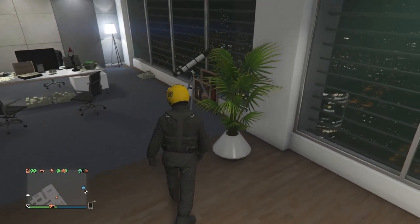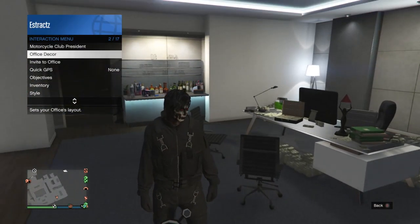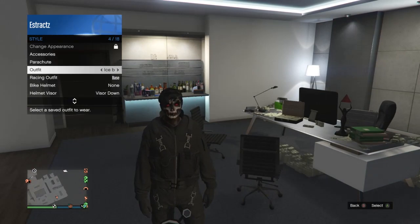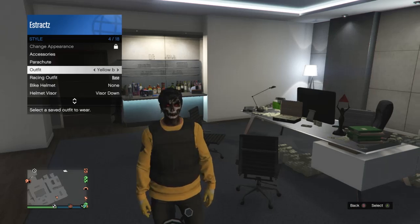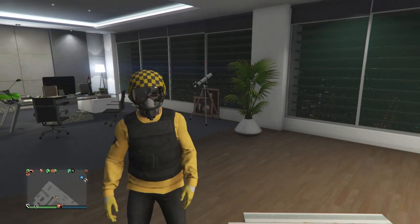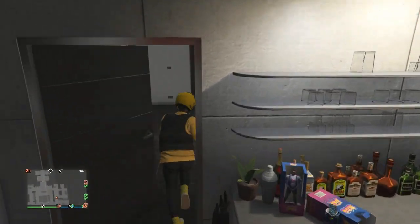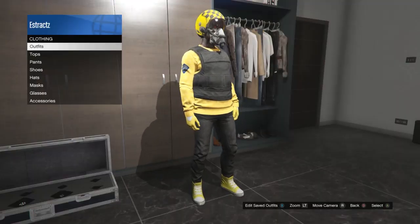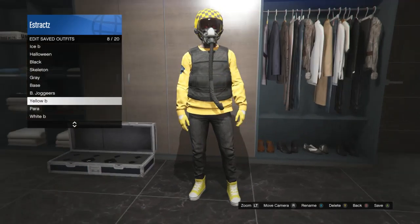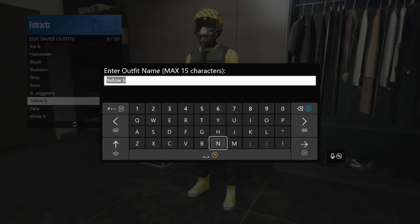Once you are near your telescope, run past it, hit right on the d-pad. You'll see your character glitches where his mask comes off. Pull up your interaction menu, scroll down to style, scroll down to outfits, and scroll through until you find the yellow outfit we saved at the clothing store. After you equip that outfit, your outfit should look like this. Walk away from the telescope and you should see the yellow and black checkered flight helmet transfer over to this outfit.